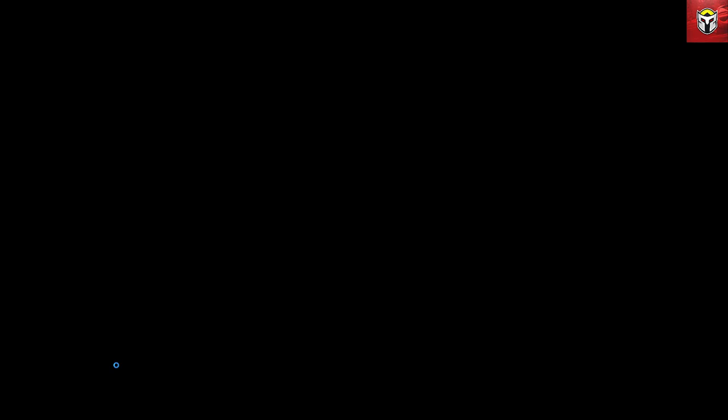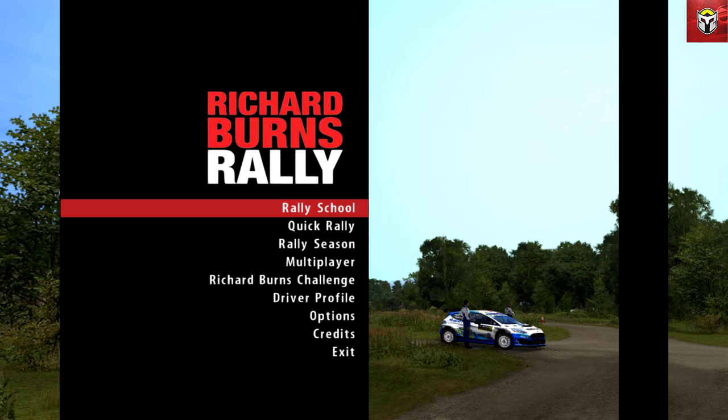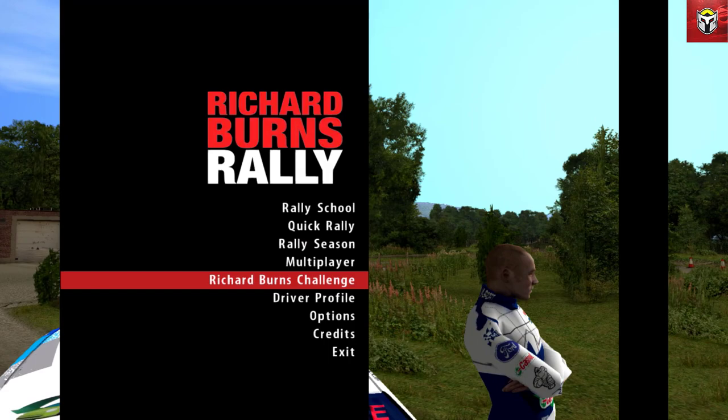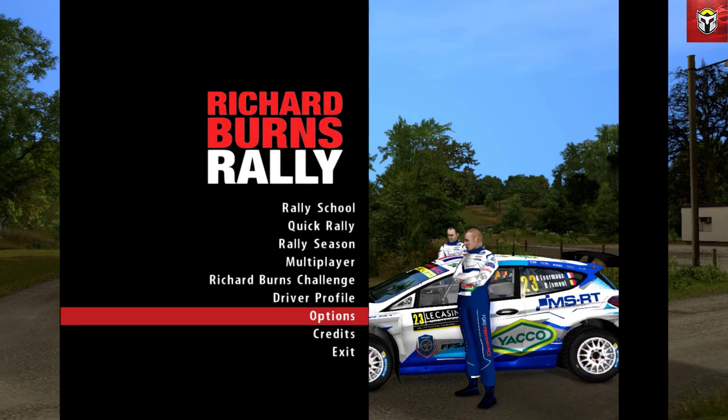There's a small video that comes up to begin with and you can see how old this is from the quality - that is the amazing Richard Burns - just press Escape. Then you're loading up your profile; you can actually download and install different profiles for yourself. So what do you get? You get rally school, quick rally, a rally season, online multiplayer, the Richard Burns challenge, driver profile, and options and credits.